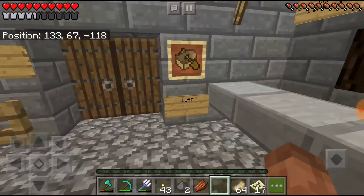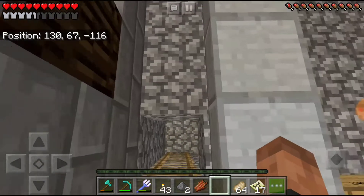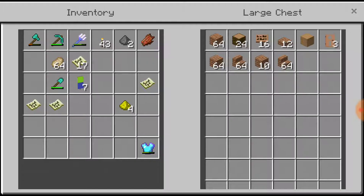Down here we just got the storage, and obviously they added the new signs, so we got the different types of wood.